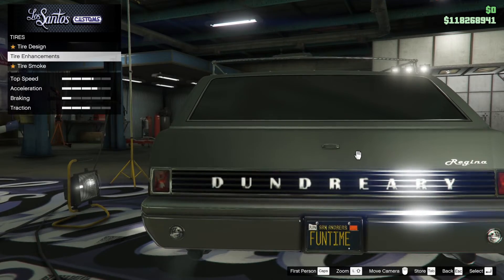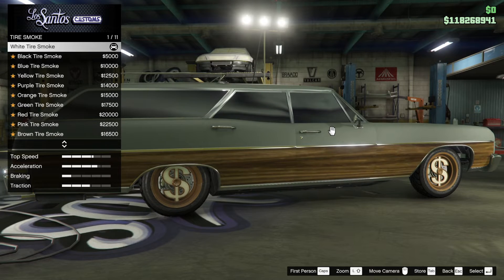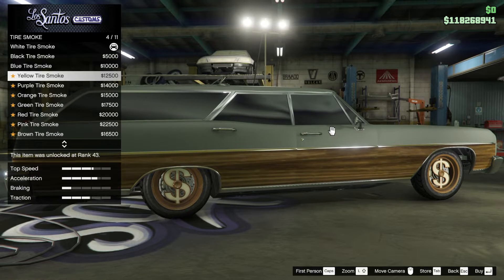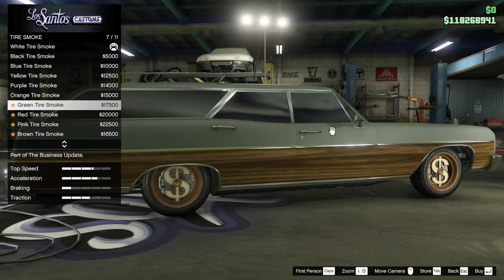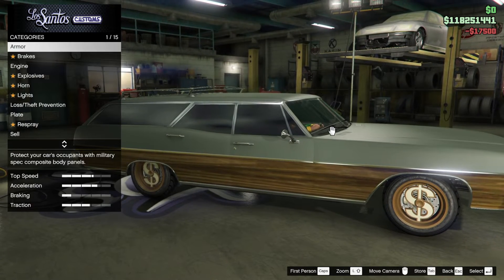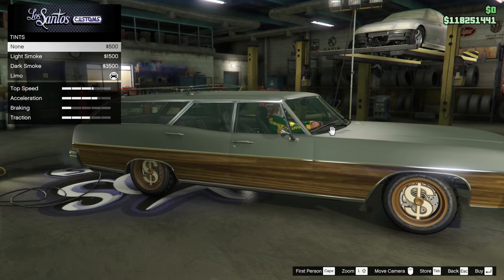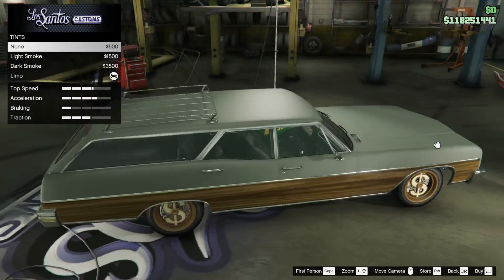What you want to do is tyre enhancements — bulletproof tyres, you need those. And tyre smoke — what do we want with this? We want green tyre smoke, of course we do. 17 grand, let's do that. Windows — limo windows. We could do normal windows, but the internals isn't too good, is it?